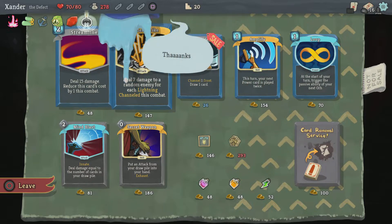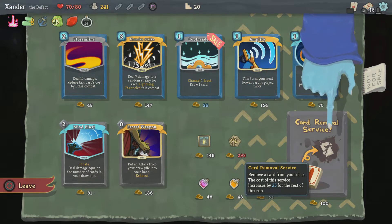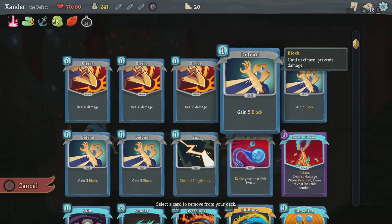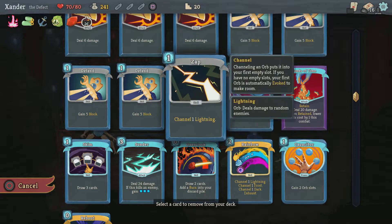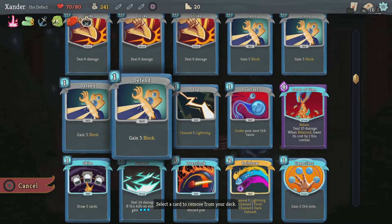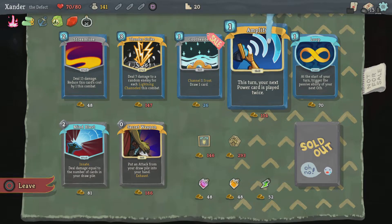I could grab this, I want it. I'm not channeling lightning — that's like the one I'm doing. I'll remove the card. I'll remove the Defend, I think. Yeah, I'll remove the Defend.